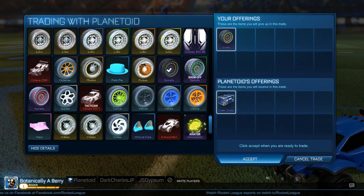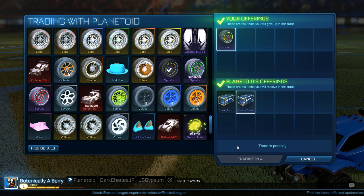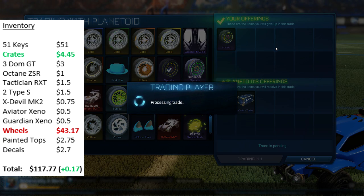Next up I got offered 2 turbo crates for my unpainted Spiralis wheels — I valued the unpainted Spiralis at like 33 cents, and 2 turbo crates were about 50 cents. So even though that's very little profit I just decided to take it anyway.